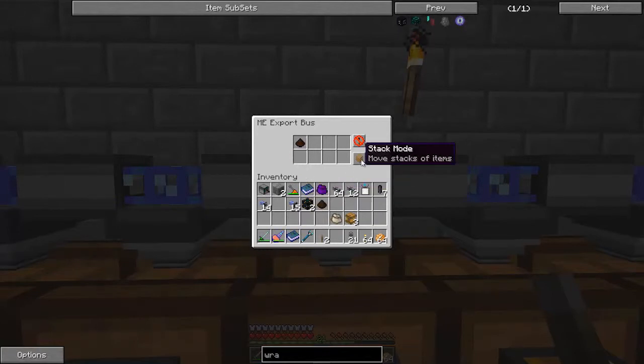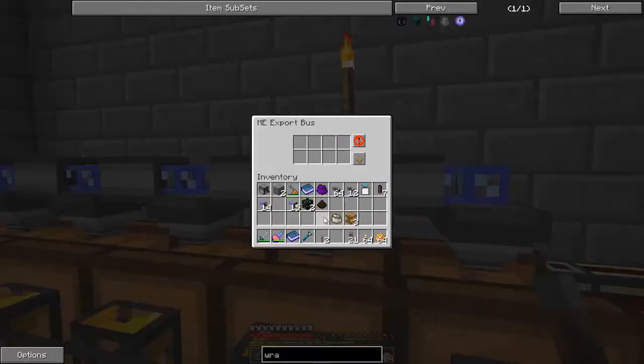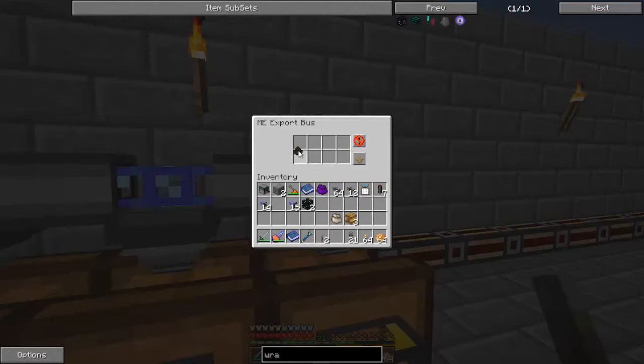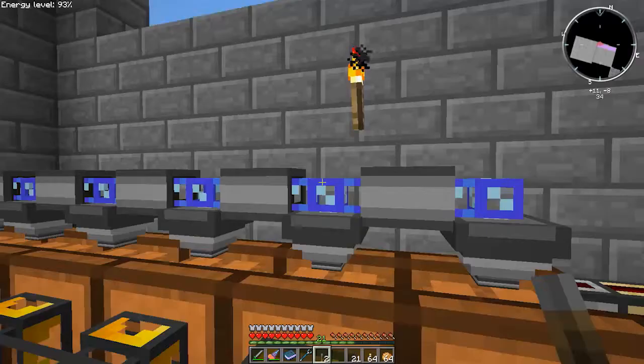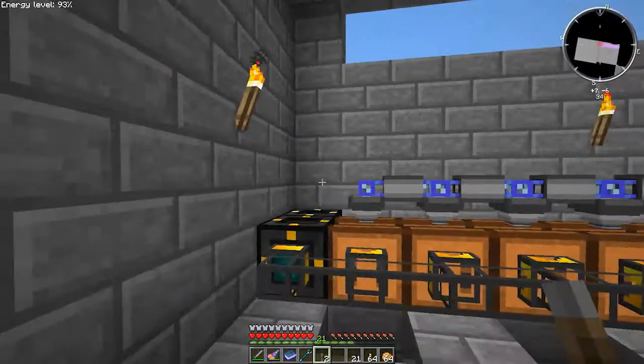One thing I noticed these things don't have: they've got move stack, move single item with craft, always craft, move single item, and then back to the stack. I would like a move full stack plus craft — I think that would be handy. Alright, I didn't set that one. There we go. Perfect.